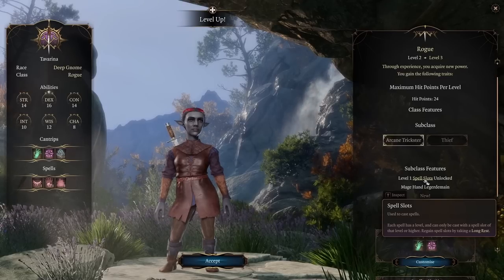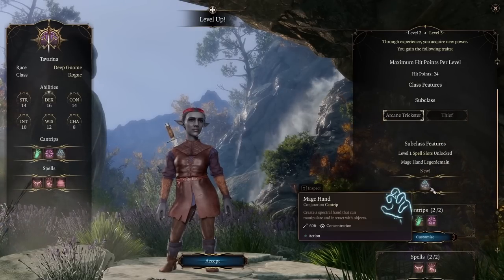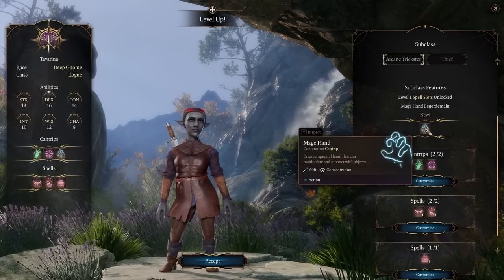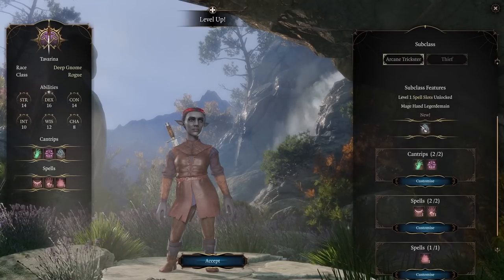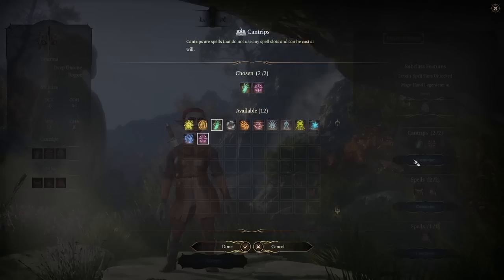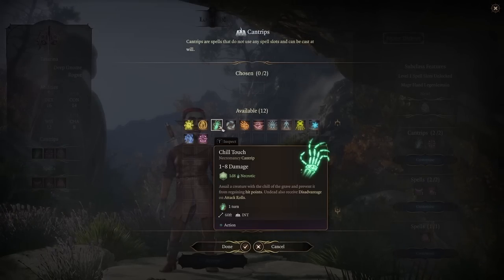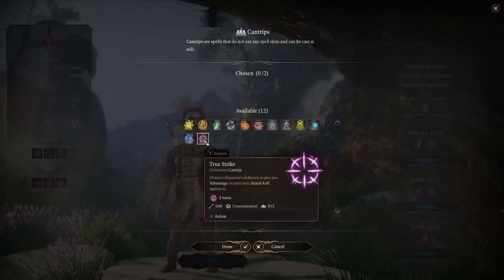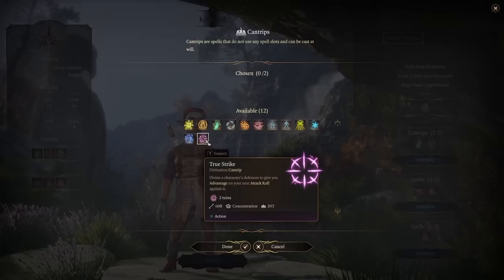We get two cantrips from the Wizard spell list using Intelligence as the spellcasting modifier. Don't take True Strike — someone always tries to argue for it, saying it means we can Sneak Attack next turn, but just hide and attack instead. For the cantrip choices, since our Sneak Attack scales better, pick whatever utility cantrip you want.